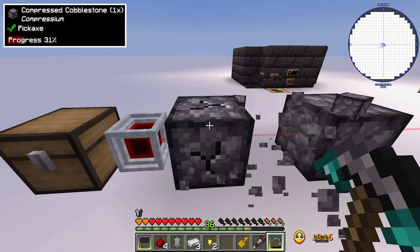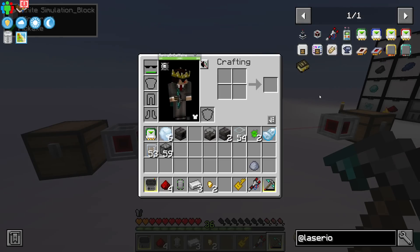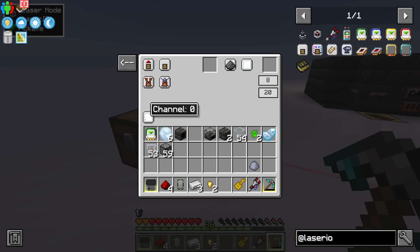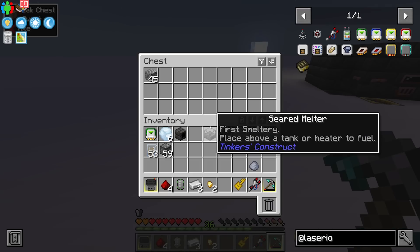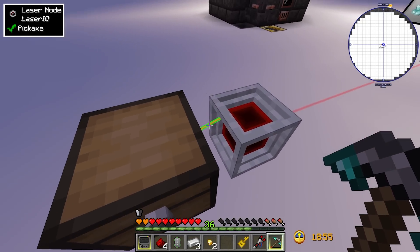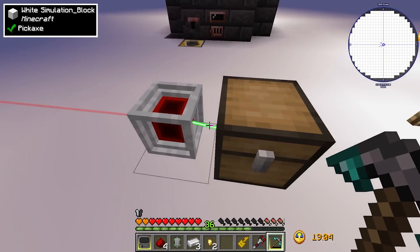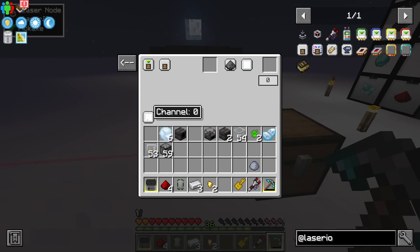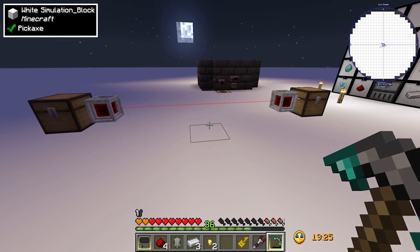Just like with items, you can do the same with fluids, energy, and redstone using different card types. The super nifty thing is you can also change channels — if you're familiar with EnderIO, it starts at channel 0 and goes all the way up to channel 15. If you set an extraction card to the orange channel but the insertion card is on the white channel, nothing moves; change the insertion card to orange and it starts immediately.